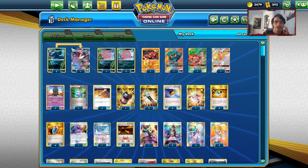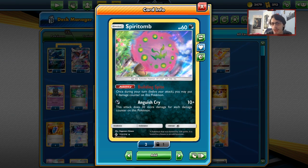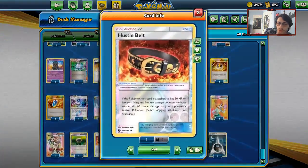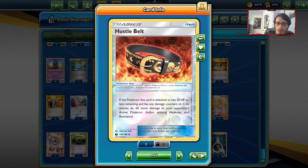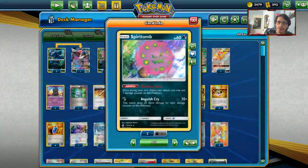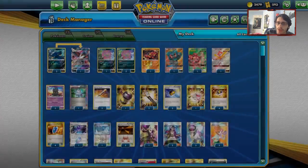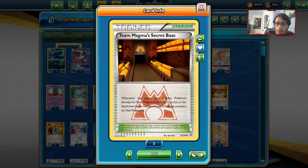The deck has different attackers for different scenarios. Spirit Tomb's Anguish Cry does more damage the more damage counters are on it — with five damage counters it hits for 160. If you attach a Hustle Belt, which boosts damage by 60 when the Pokémon has 30 or less HP remaining with damage counters, Anguish Cry hits for 220.